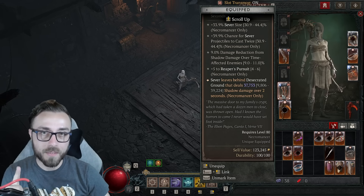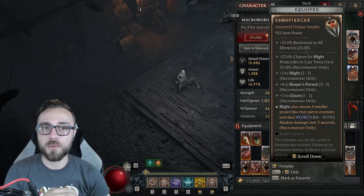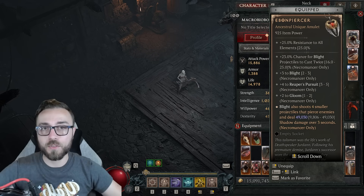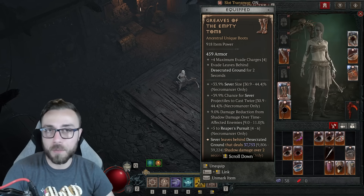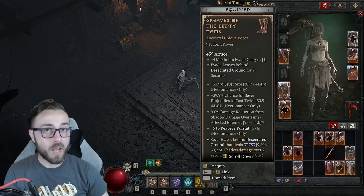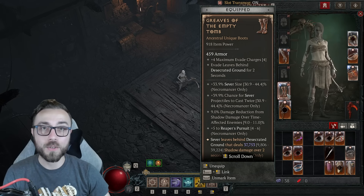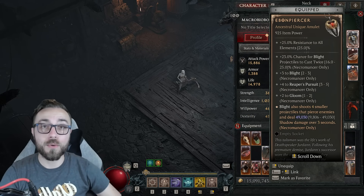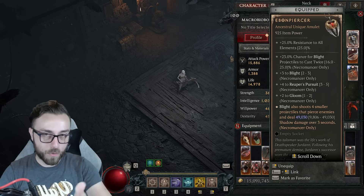If you compare the damage of this effect to the damage on Ebonpiercer and really break down these two things — Ebonpiercer was the third strongest Necromancer build just barely behind Minions and Bone Spirit in Season 4 — the effect from Grieves of the Empty Tomb had the potential to scale even higher than Blight, because of the way it interacts with casting twice, and the fact that Sever actually hits your opponent twice as well, meaning every single cast of Sever would produce four instances of Grieves of the Empty Tomb.